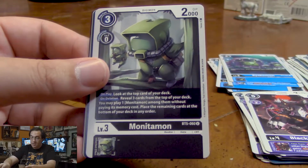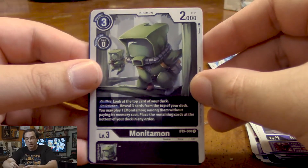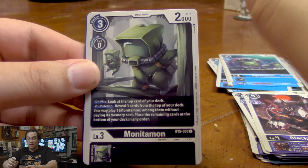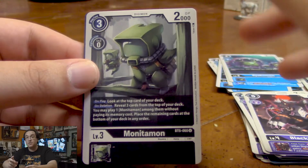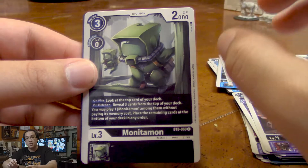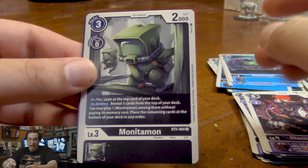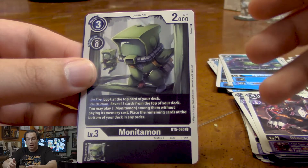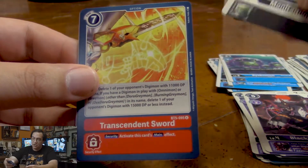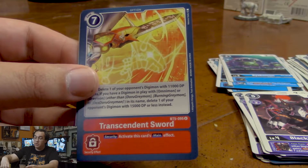We got Pikmon. Monitamon — I love this card because on play it's just look at the top card of your deck. You don't get to draw it, you don't get to do anything if it's a specific card. It's just look at the top card, because sometimes information is super important, even if it's just knowing what your next card will be. On deletion, we reveal the top three cards of our deck and then play a Monitamon among them without paying the memory cost. Not exactly sure if you should run four in your deck, but if you can make it work, you can make it work.